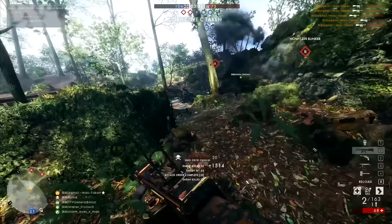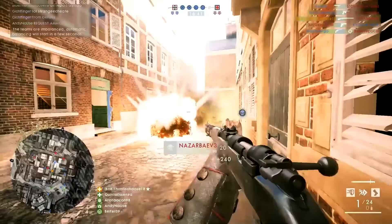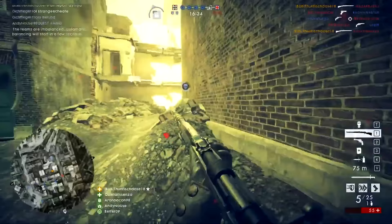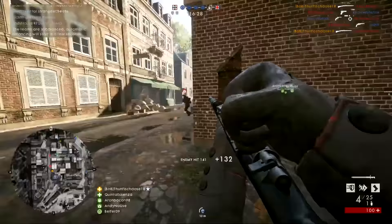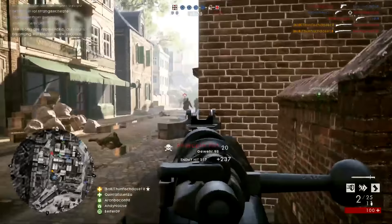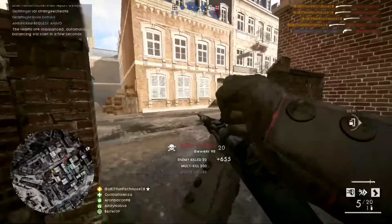A slightly longer clip from Thunder as he gets back-to-back killstreaks using the Gewehr 98 on Amion. Starting out with a kill on that player there, a nice no-scope through the window, smashing the window to pieces as he does so. I do like that feature in Battlefield 1. Pushing through some of the gas here, and then he gets to the jackpot round the corner — loads of enemies. He does get himself a collateral there, a nice set of kills, back-to-back streaks in this clip.